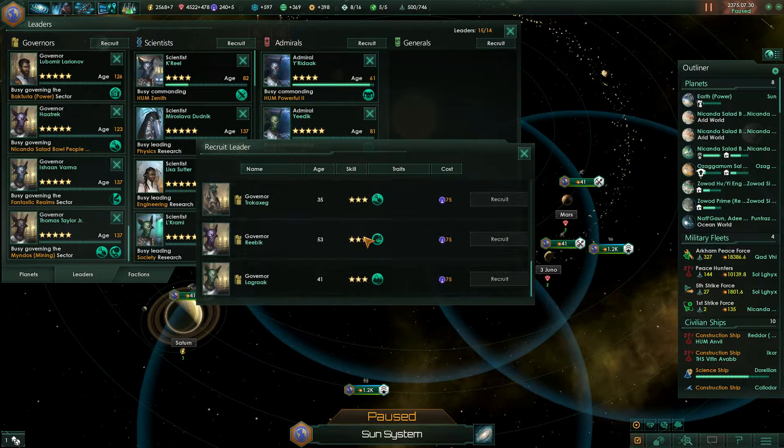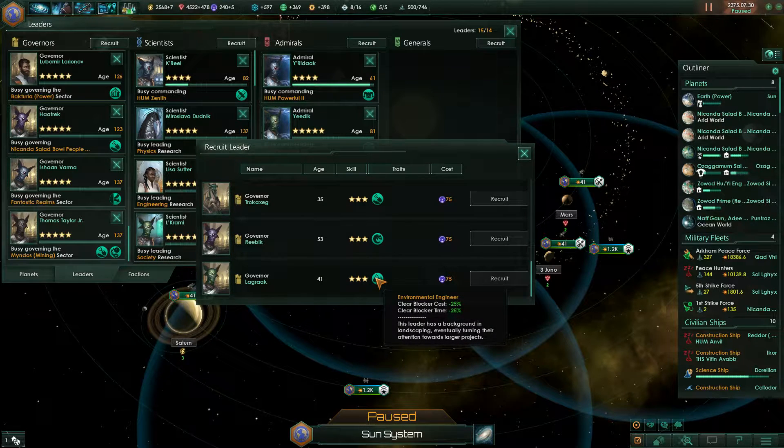The last starting governor option would be the environmental engineer. If you have absolutely no choice for the three I've already mentioned, then go for the environmental engineer, which will help you clear blockers from your planets. Those are the greatest starting governors.